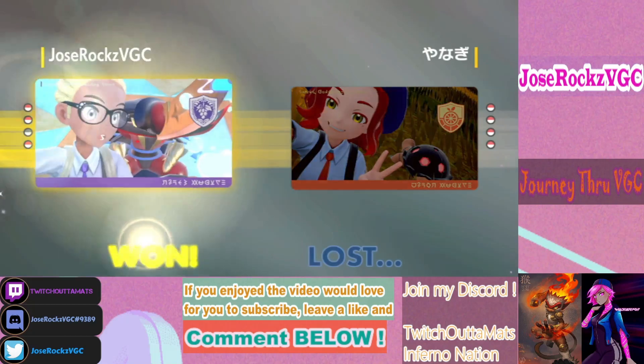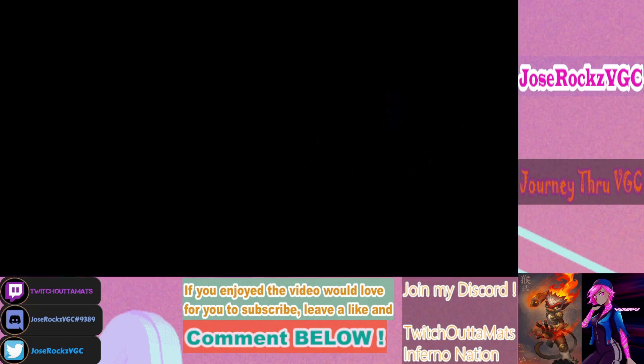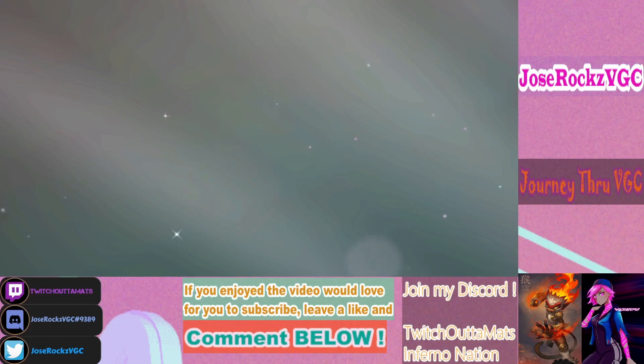My opponent just quits! We're actually gonna get into one more battle since that one was so quick. Farigiraf just cancels everything — he can't do what he wanted to do. We brought the perfect Pokemon. That was supposed to be the last match, but since it was really quick, we'll get into one more. This team is really good — we're undefeated with it so far.